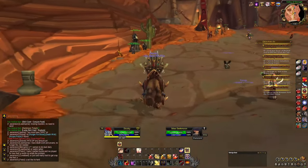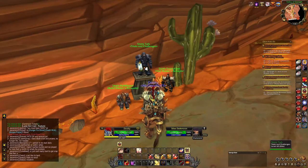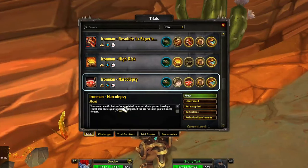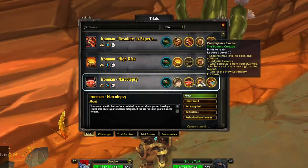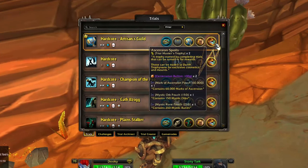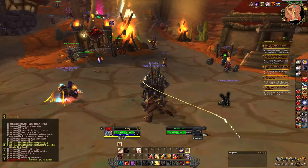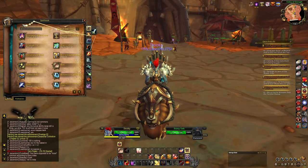The last thing I want to show are challenge modes — kind of an under-the-radar thing. You can go to Stony Tarkk, also found in Northshire and the Valley of Trials. He'll offer you a variety of different trials, like Narcolepsy — an iron man mode where leaving a rested area causes fatigue, and if the bar runs out you fall asleep forever. If you complete it and reach max level with this challenge, you get rewards like a title, the Aspect of the Nap ability, a prestigious cache with mystic extracts, good gear, a chance at global tier tokens, and one of the new legendary enchants.